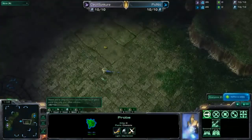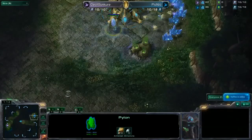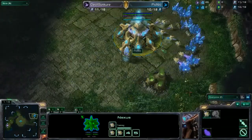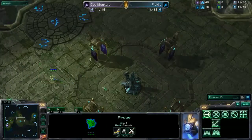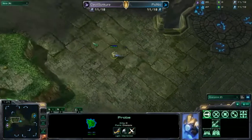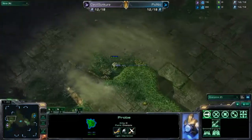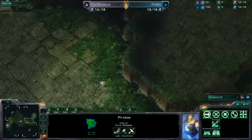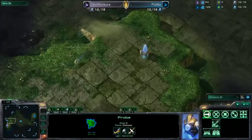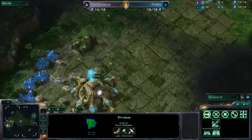Meanwhile Picnic is going to know exactly what he's up against. You can see he's doing a very defensive pylon placement and he's doing a 9 scout as well — pretty common in PvP. But I don't necessarily like this so much, because you reveal your race to your opponent that much quicker. Picnic scouted first, so he's going to be revealing his race a little bit earlier.